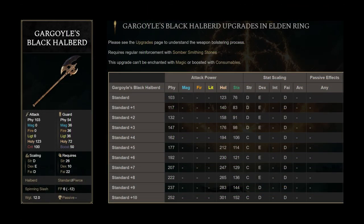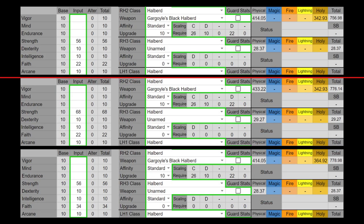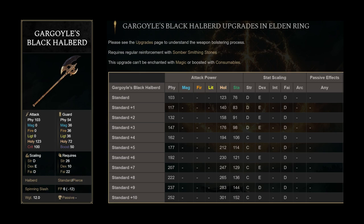Next, Gargoyle's Black Halberd also has the Spinning Slash weapon art, but this is the regular version. I've provided the lower investment version and the higher investment version, so you can see that the AR is not very different depending on your investment into either strength or faith. But this is the shortest halberd by far and its AR isn't particularly high compared to the other halberds. You're also locked into weird requirements like 22 faith and the Spinning Slash weapon art. I would just run a better regular option.